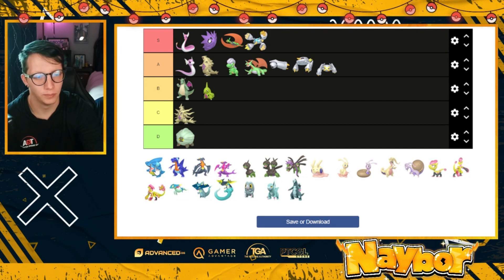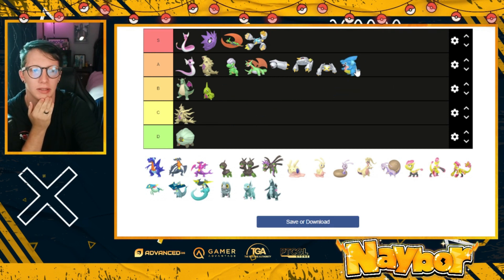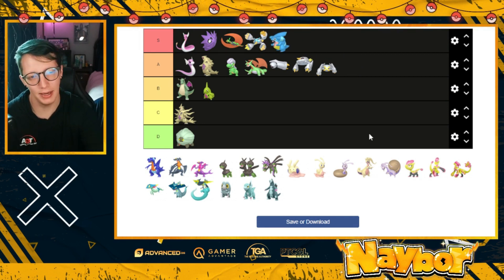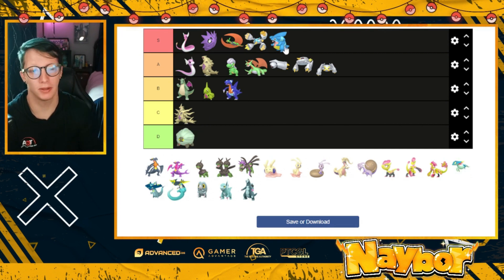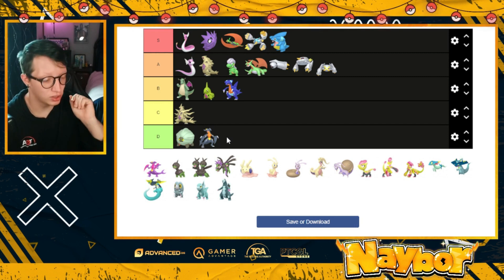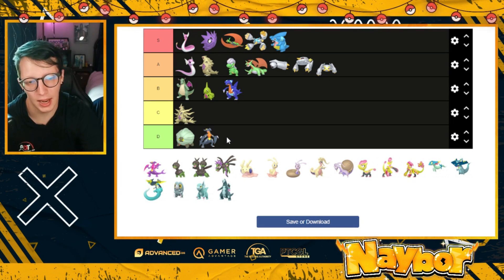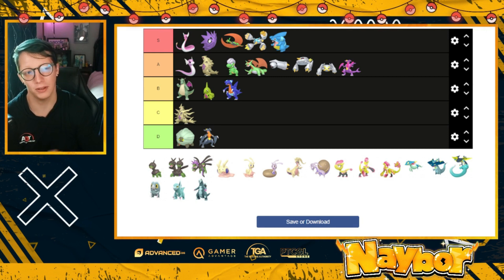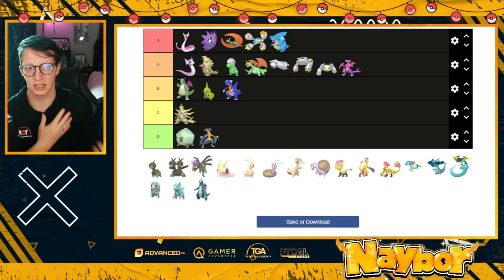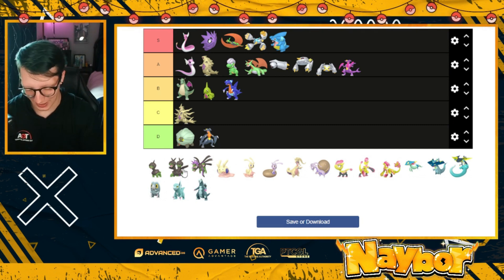Here we go — Gible. I'm a big fan of blue and yellow shinies, so Gible has got to go up there. Gabite is just okay — Gible is much better than Gabite. But Garchomp... if there was an F tier it would be there. Garchomp's shiny is so similar to its regular form, there's almost no difference — they just lightened the saturation a little bit. So D tier it goes. And even though it's a great departure from the original, Mega Garchomp is only going to A tier for me — I'm just not a fan of the pink and purple.